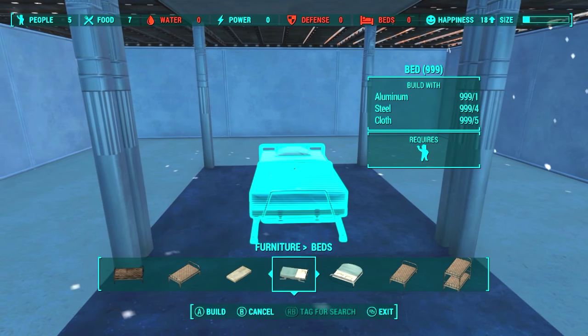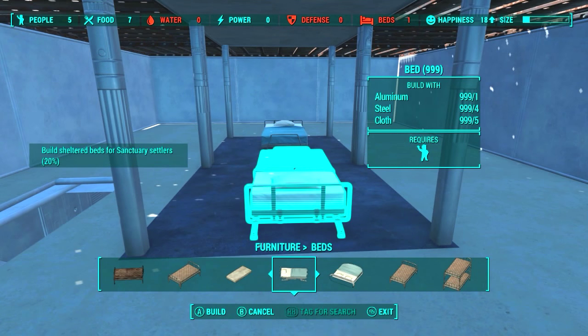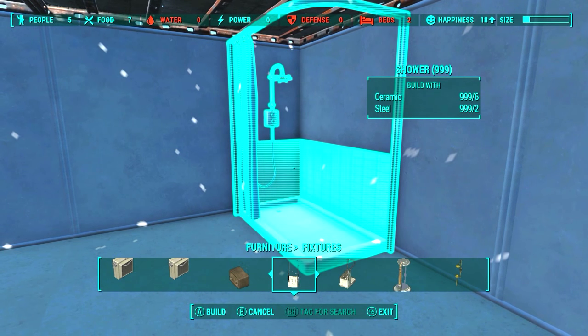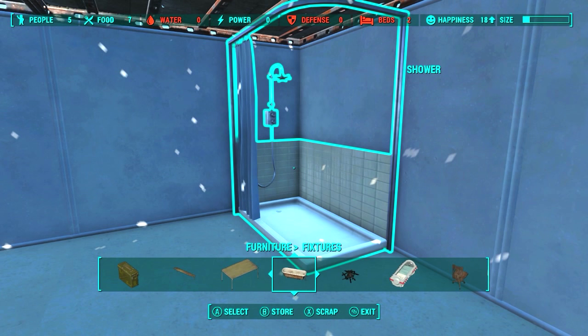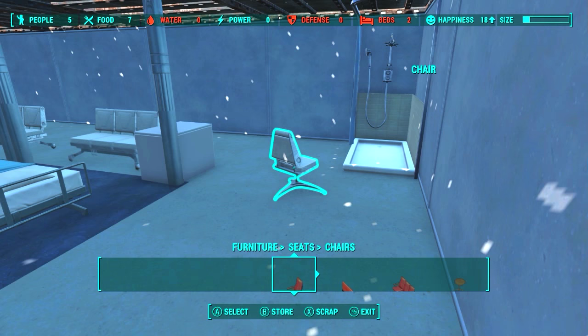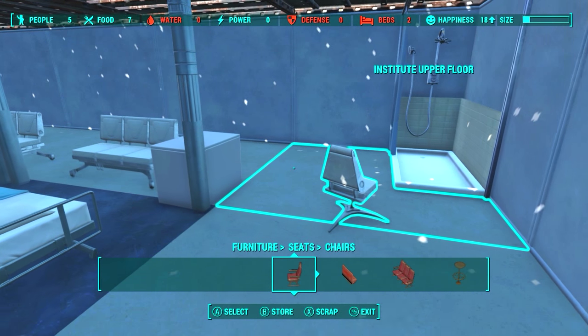I went up to the first floor and placed two beds in the center. These beds would be used to observe the crazies while they sleep. While two crazies sleep, one needs to take a shower — as long as the other two are sleeping — and that person is to be watched by someone sitting on a chair. What that person does while sitting on the chair is up to them.